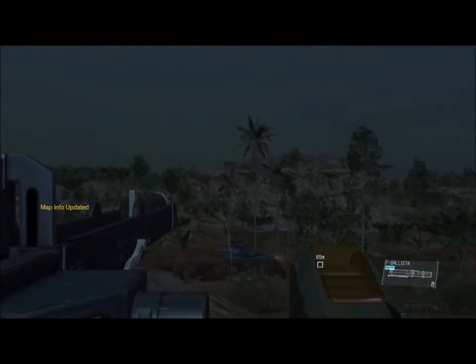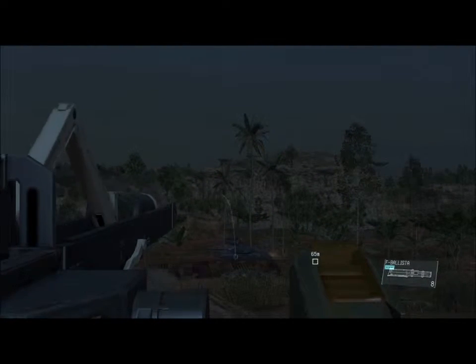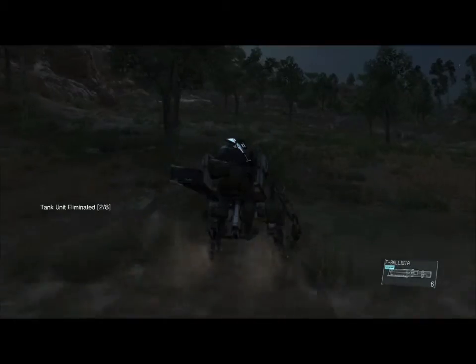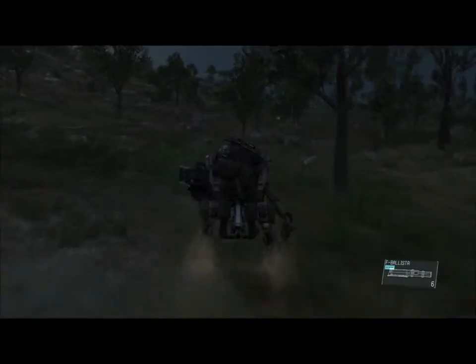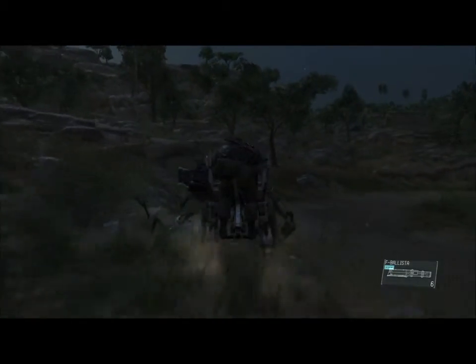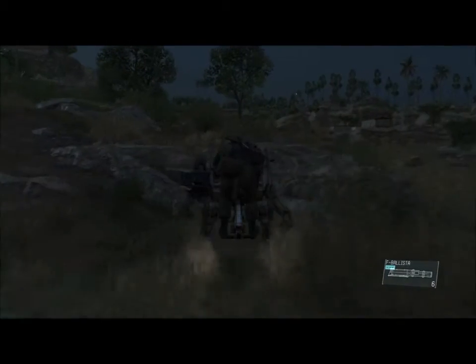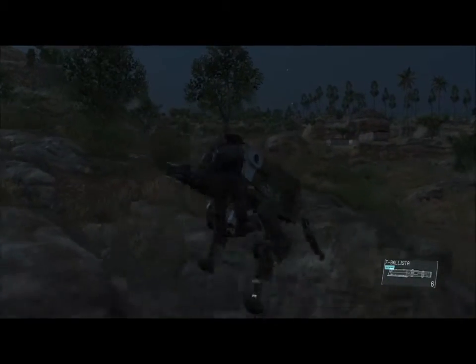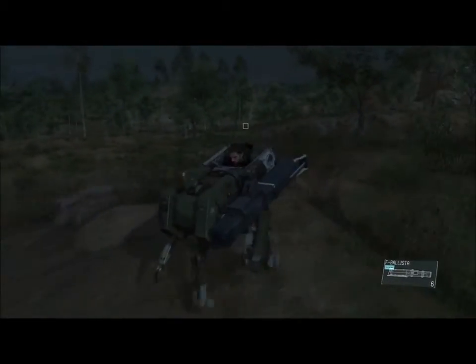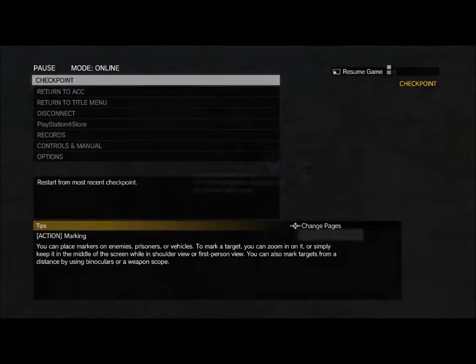Sorry about that, that was one of my cats. Now, if you also noticed, my F-Ballista ammo has replenished. That is another benefit of using the D-Walker, but the main and most important benefit is that one, you can get the tanks from a distance without being spotted, and two, it does not cost you anything.